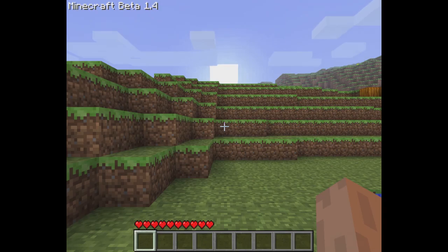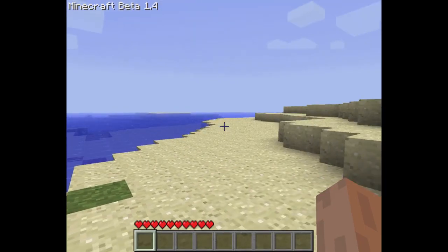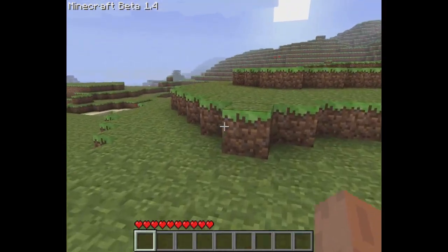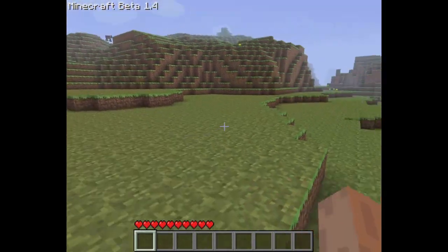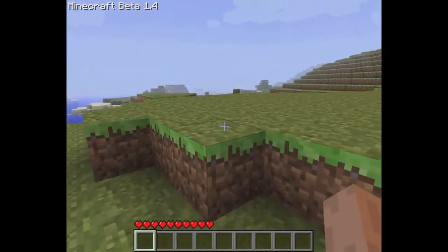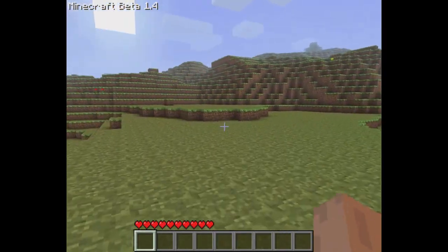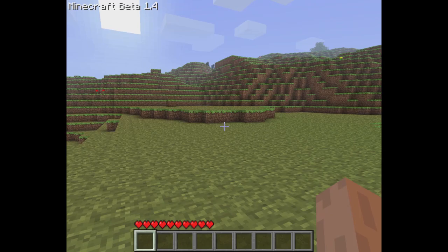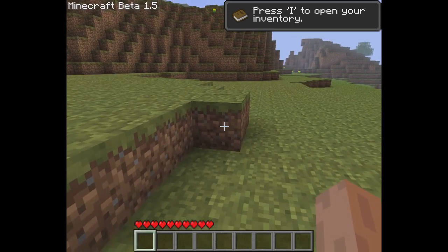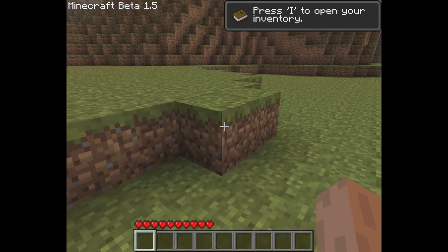Here we are in Minecraft beta 1.4, and this looks like just the same world as beta 1.3. I don't think there was any difference between those versions in terms of terrain generation. And Minecraft beta 1.5 is exactly the same as the others, which isn't really a surprise.